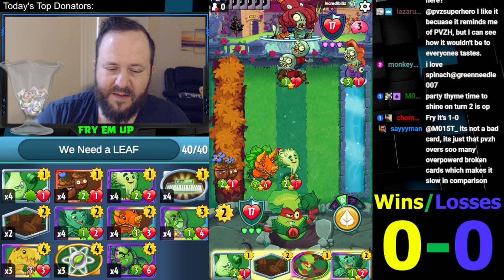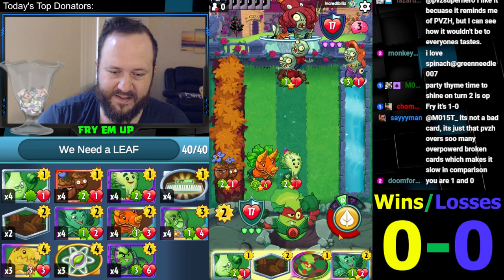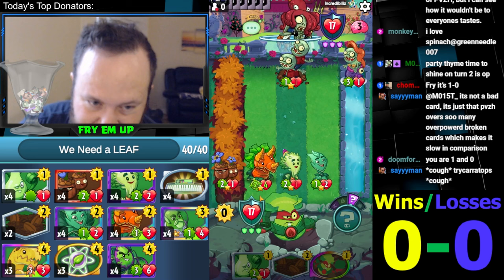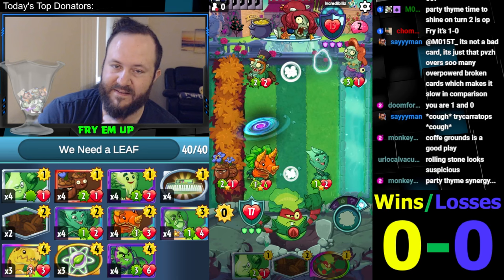Is this a good turn to play Coffee Grounds? You could also play an Environment, which is very strong. So Double Mint is probably the play here. It means we can't capitalize on the extra cards though. Double Mint could also die to a throw, but we don't know what it's gonna be. I'm gonna develop Double Mint — it's a strong enough play. I don't think we need to draw a card and get a 1-1 on Triceratops. There's very few things that answer Double Mint here. He would need to spend his whole turn Rolling Stone-ing it.